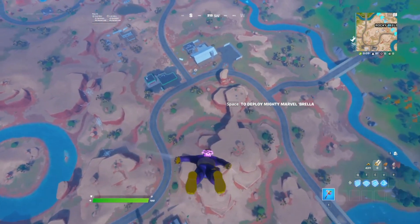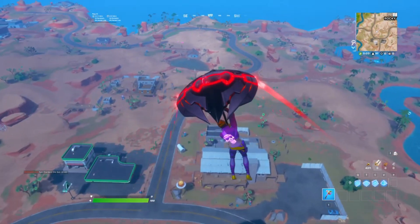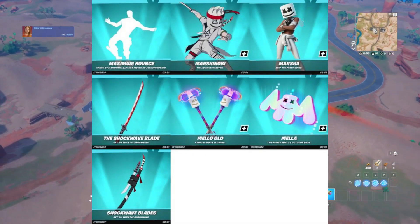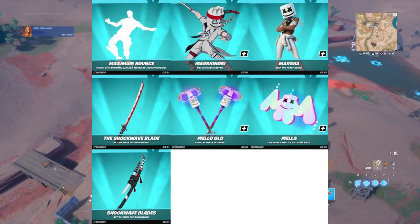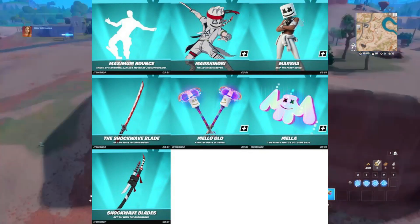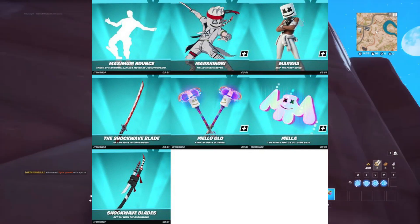Moving on to cosmetics for the v19.20 update — items that should be appearing very soon in the item shop. We have the brand new Marshmallow set, the Maximum Bounce emote, the Marcia Nobi skin, and the Marcia set, which comes with a back bling and a couple of pickaxes. It is going to be a sick collaboration once it pops in game.